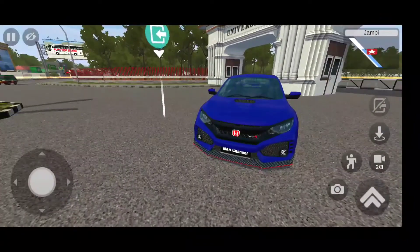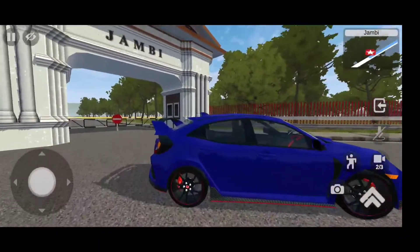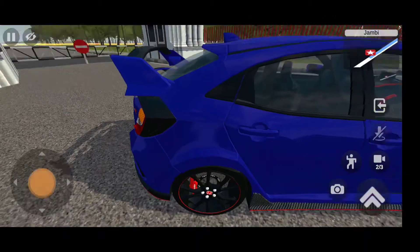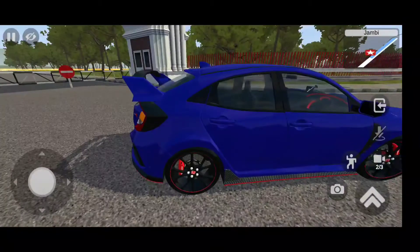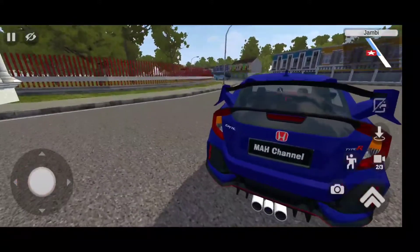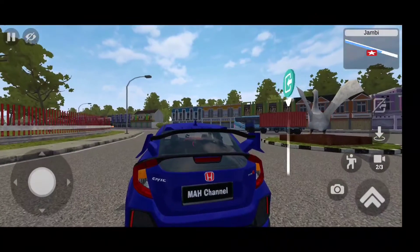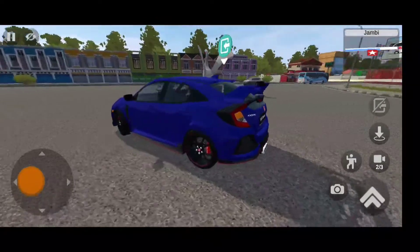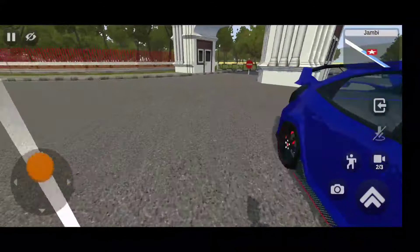Look at its design — we have the bold front Honda logo and the Type R badging. Coming to the side, it's a sports hatchback. Look at the details of the wheels: it has Honda badging and red brake calipers, really nice. And a huge, really humongous spoiler. Coming to the rear, we have three exhausts which are really loud.